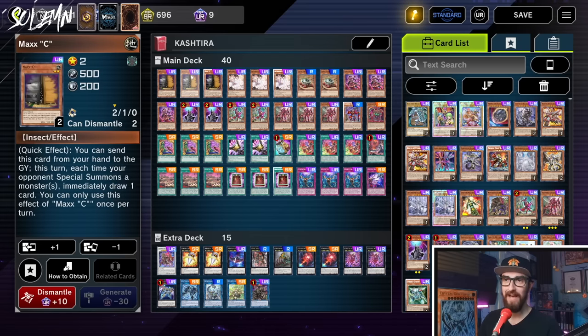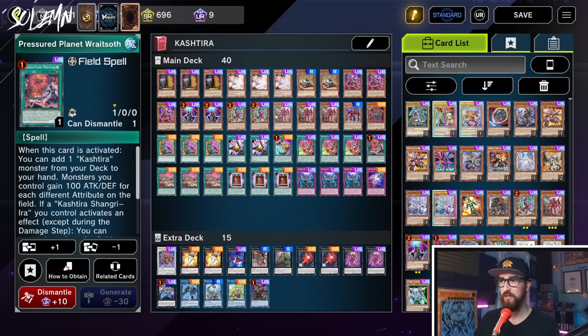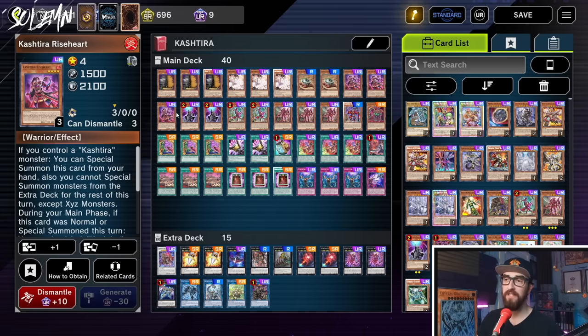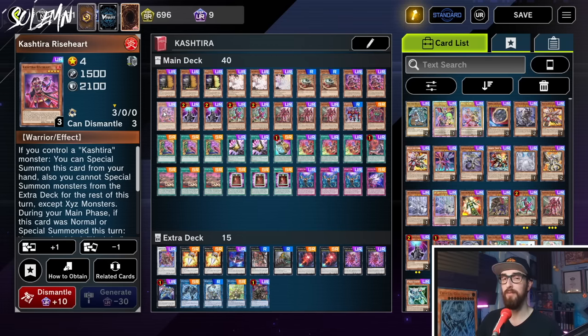For the list, we have triple Maxi because Maxi is broken. We have triple Ash because Maxi is broken. We have two Planet Pathfinder. I hate to do this. Tribute this card, add one field spell from your deck to your hand. So you just normal summon it, get rid of it, get Raid Soth. Raid Soth gets you Unicorn, special Unicorn, and then you do full combo. I do not see any other way to reliably play. Then we have triple Riceheart. Not the greatest Kashtira monster in the deck, but at least in combination with either a Theosis or a Birth, it is still full combo. So that's why I'm still playing it.